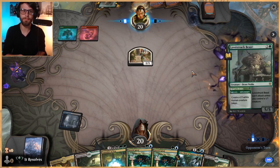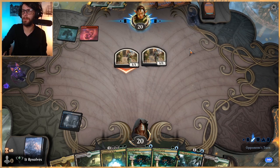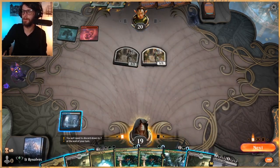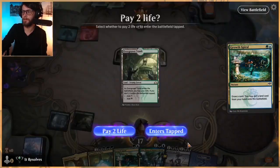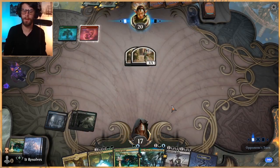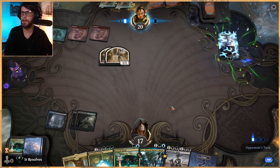It looks like Temur Adventures, just my guess. I don't particularly have a strong reaction against the Temur Adventures deck - I think we can have a good matchup against them, so we'll see. Let's drop this Overgrown Tomb. Next turn we can ramp like crazy because we can do Uro plus Grow Spiral if we'd like.